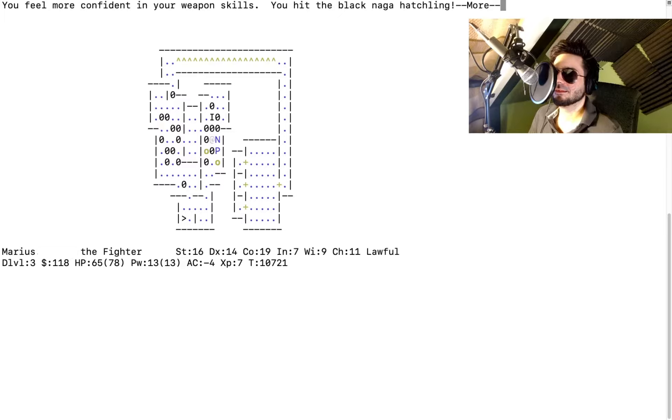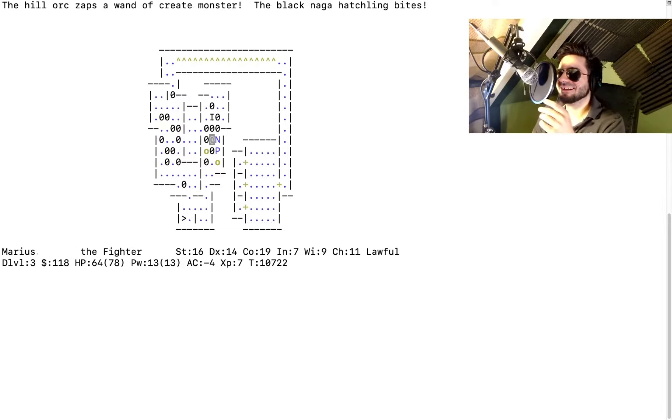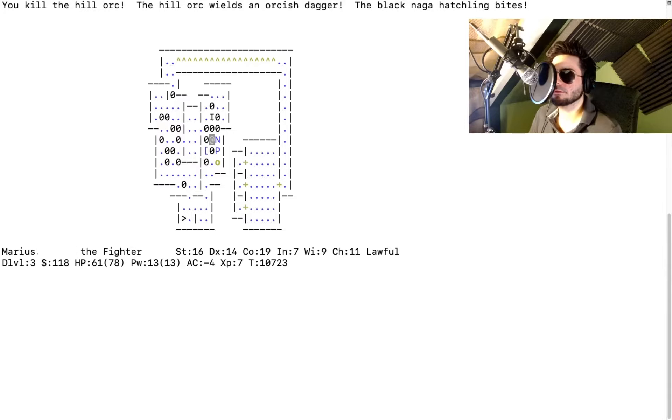You feel more confident in your weapon skills at least. The hill orc has a wand of create monster — we summoned the hill orc and he uses another wand of create monster to summon more monsters! There's a black naga hatchling. Attack the hill orc so he doesn't summon even more. I killed the hill orc — he yields an orcish dagger, more stuff to throw! The black naga hatchling bites.